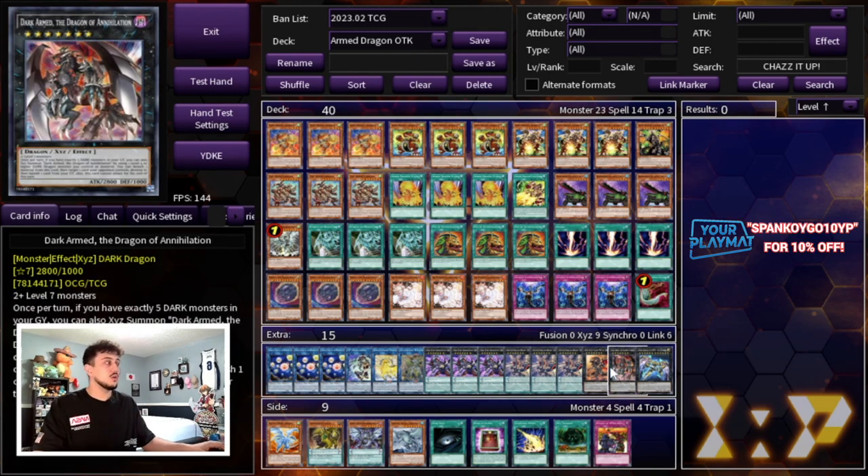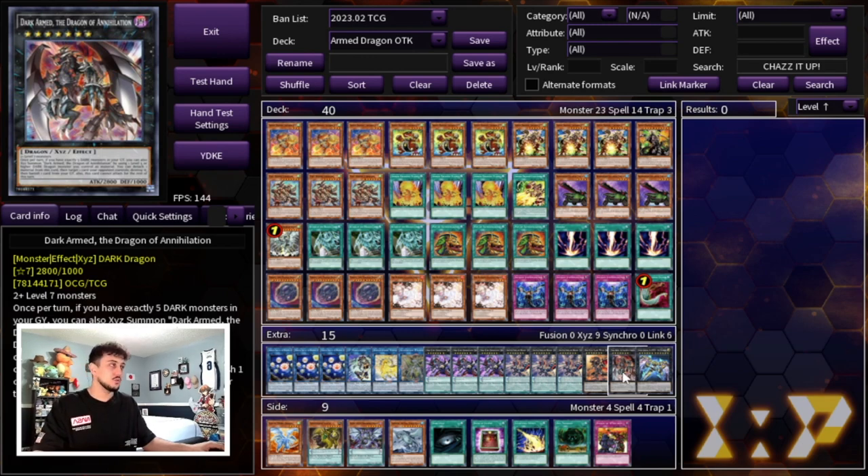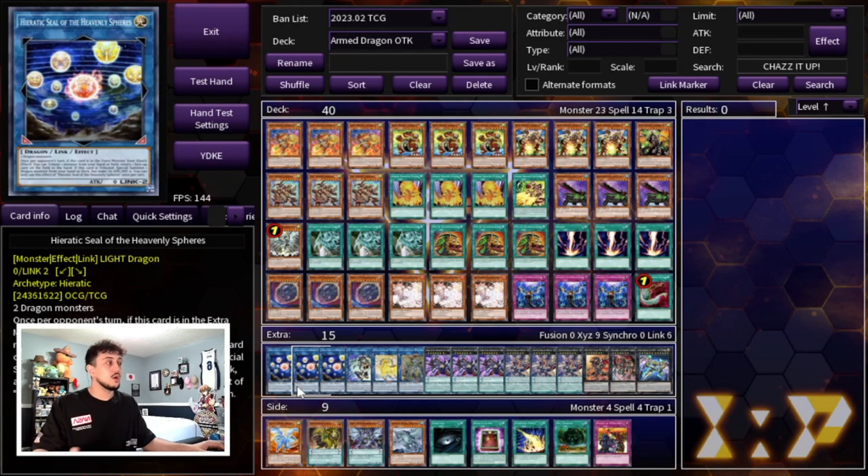We're playing one Red-Eyes Flare Metal Dragon, one Dark Armed Dragon, and one Zeus. Red-Eyes Flare Metal is just nice to have sometimes — if you don't actually OTK your opponent and they're at a low life point total, you can make Red-Eyes Flare Metal and they can't do much. So it becomes really powerful when you push for a ton of damage but not enough for game. Red-Eyes is there to essentially help you win the game. All the cards you're maxing out on are the ones you really need; everything else is utility.